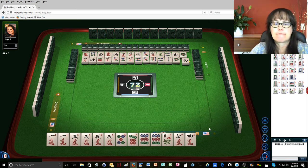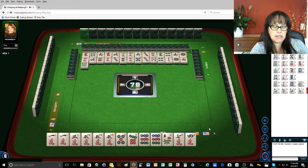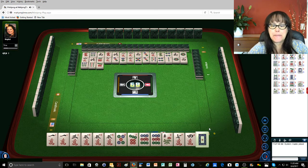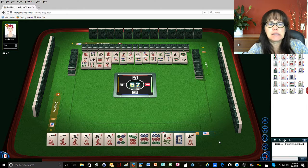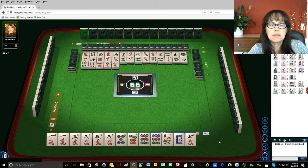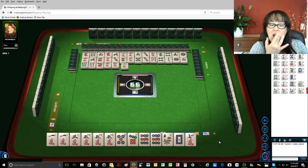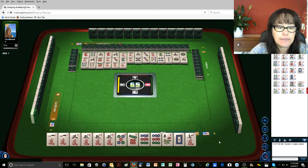West wind. Six bamboos. I haven't gotten a keeper in a while. Nine bamboos. Seven dots. The interesting thing is we've had maybe eight picks and nobody has exposed anything. The nice thing about people exposing sets is that there may be jokers available for exchange.